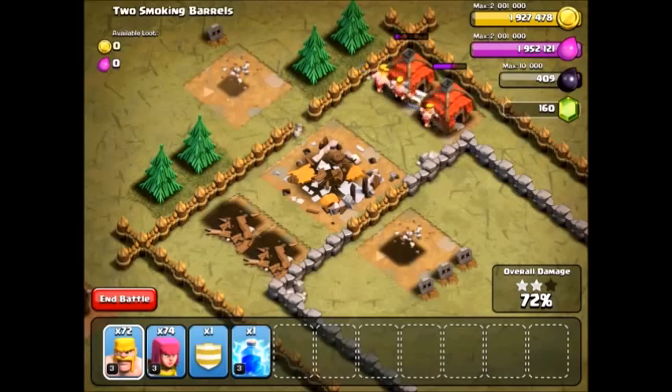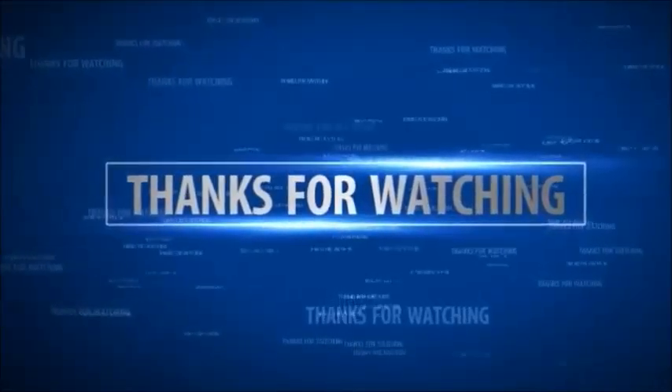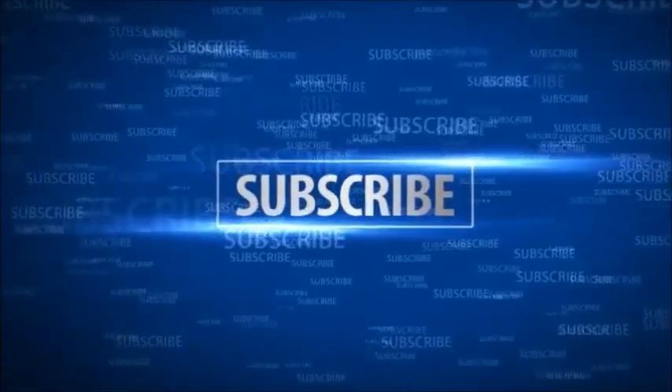So another pretty simple map, which actually could have been taken out with one balloon if you wanted to. Since it has no air defense, a balloon would just fly to the cannons first and kill them, and then go to the rest of the buildings and kill those. But nothing could shoot at it, since there are no archer towers, air defenses, or Teslas around.